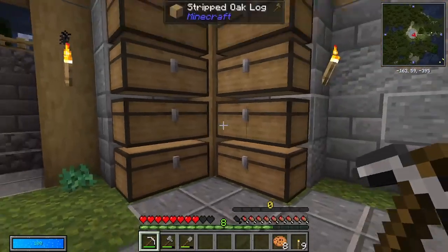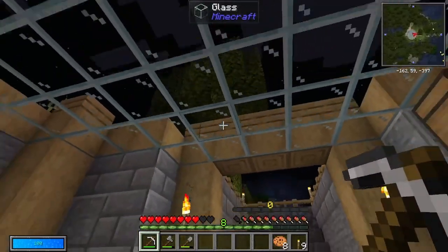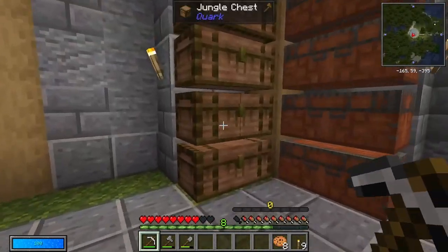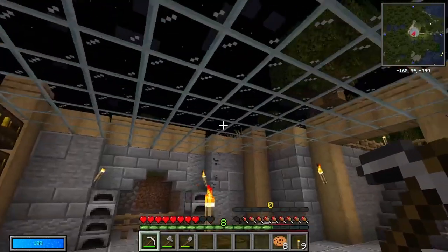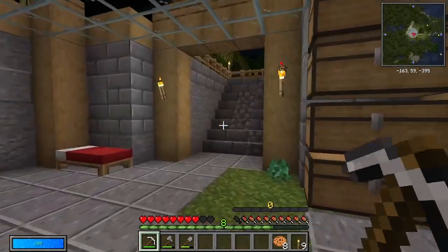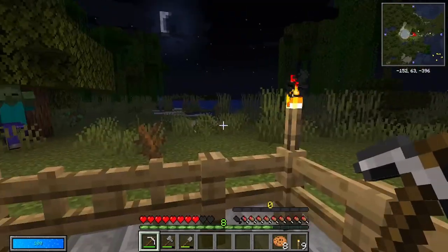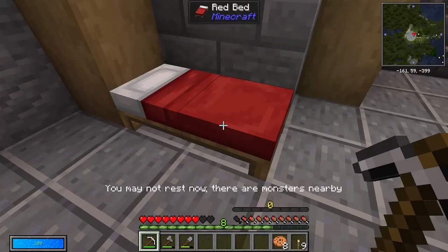I've got loads of oak because I grew a bunch of trees and chopped them all down. I've got some jungle right here because we were over in a jungle. Acacia, because I found loads of them in the little bushes about. There's a sheep — does that mean I can't sleep? Excellent. I found some acacia in the little bushes, and then Dark Oak I actually found over here somewhere. I tried to chop down a tree but they're huge, massive trees.